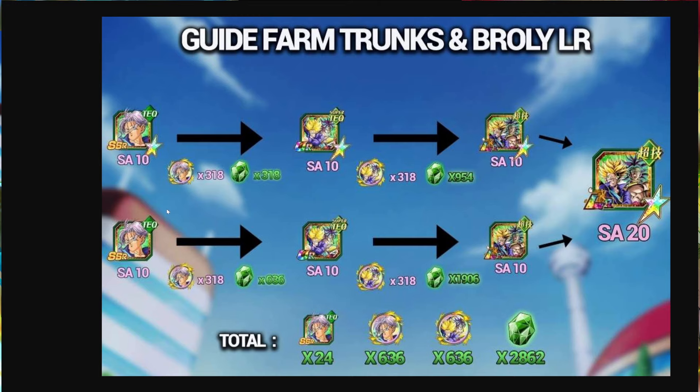You're gonna want to get two super attack level 10 copies, obviously, for when he hits the LR stats so you can get that free level 20. You're gonna need a lot of gems - a total of 636 green gems to awaken both of the base Trunks copies just to get them up to their TUR point. They cost 318 a piece, so you'll need 636 just to get them up to that point. If you're already past that point and you're ready to awaken them into an LR, then you're gonna need 954 green gems just to awaken one copy into the LR.